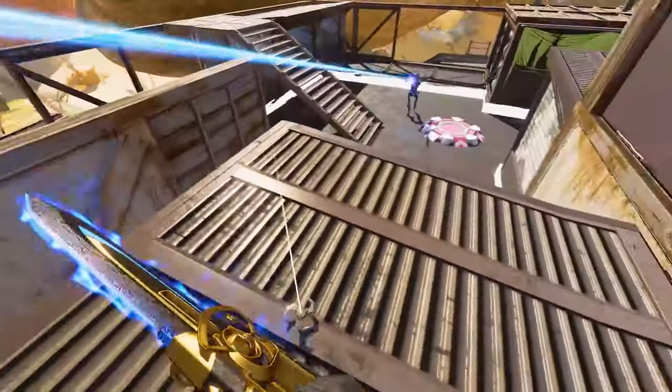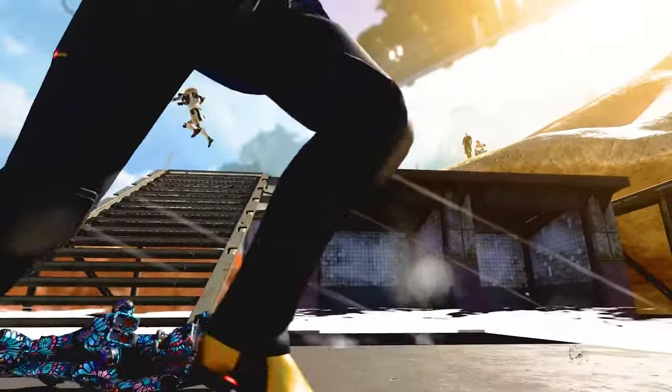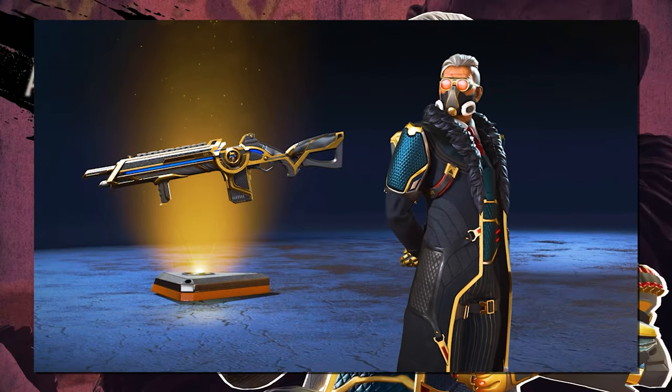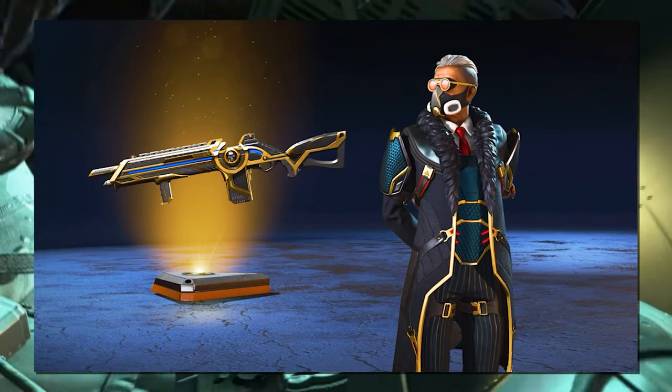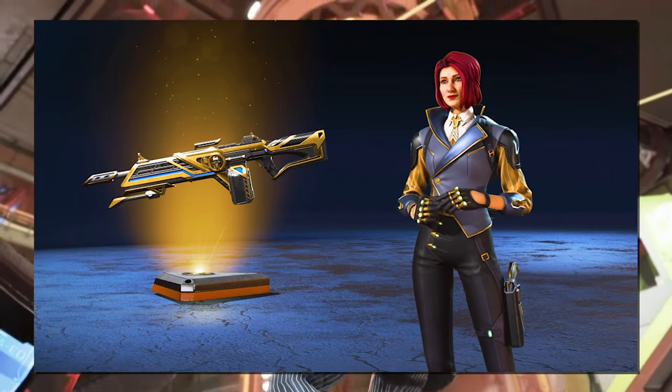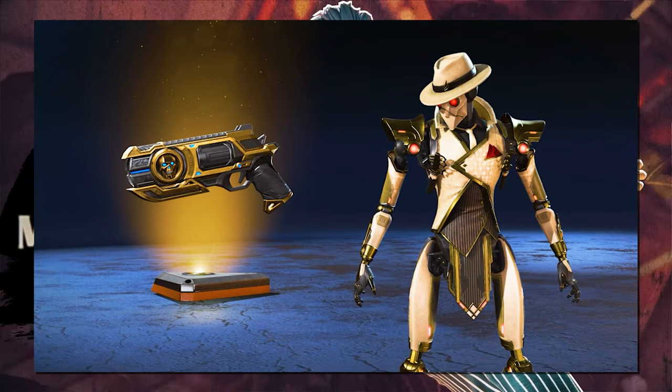There is a chance you could get it beforehand, but it's not likely. There will be no iconic skins this time around, but 14 legendary skins for Revenant, Ballistic, Horizon, Bloodhound, Mad Maggie, Lifeline, the G7, the Volt, EVA-8, the CAR, R301, the Flatline, and the 3030 Repeater.